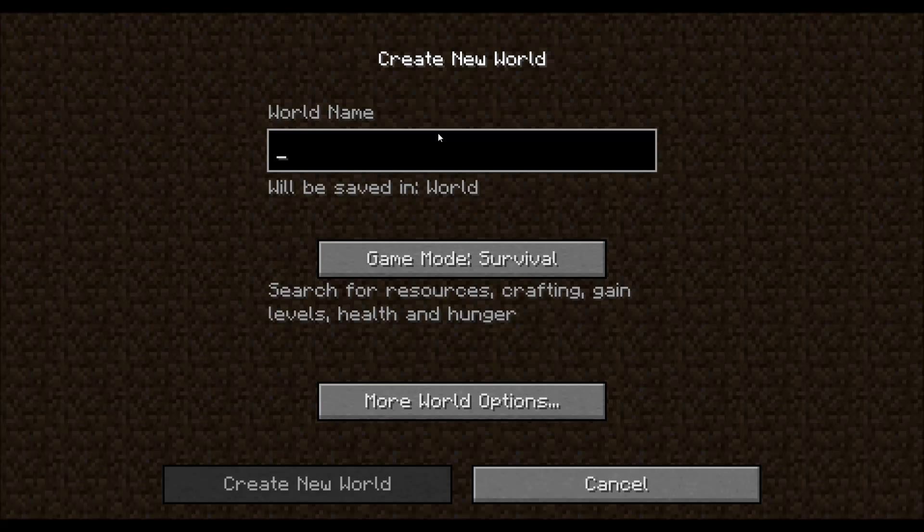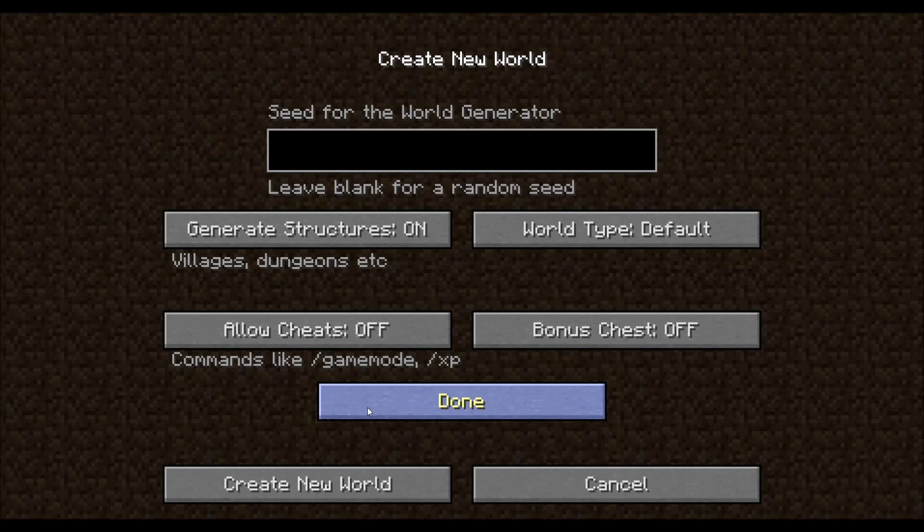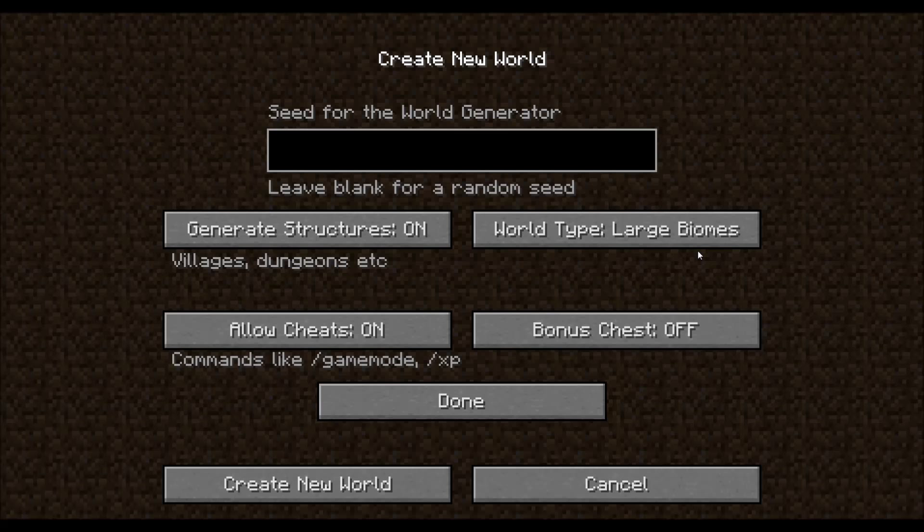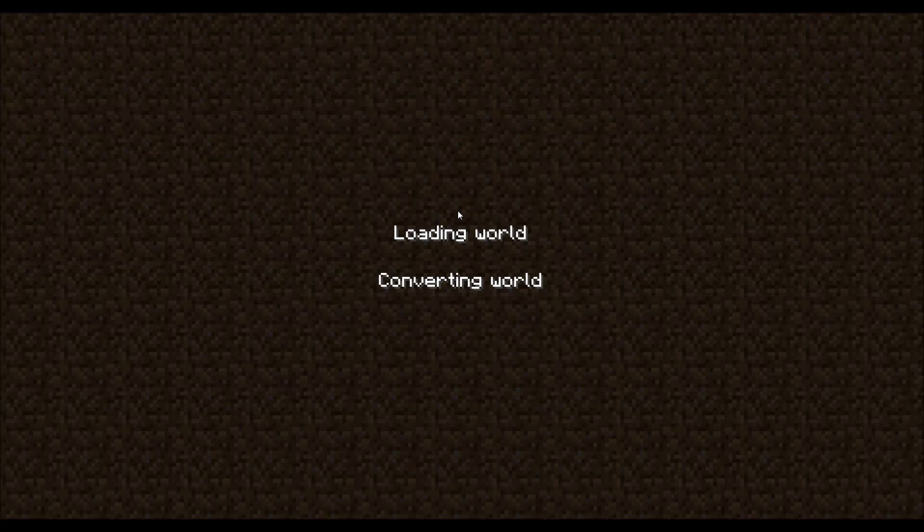I'm just gonna call the world 'Beast Army LP World.' Options — lots of cheats, because I need to do a game rule for keep inventory. World type — let's do large biomes. And let's make this: Beast Army needs more subs! Okay, let's see what we get.